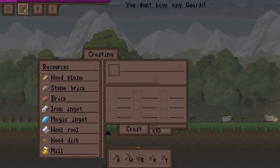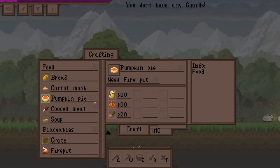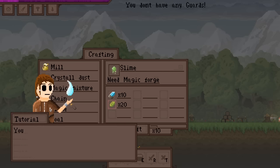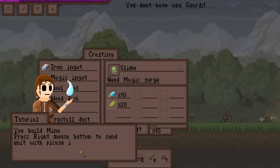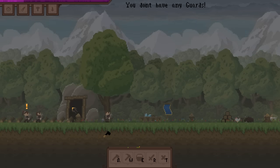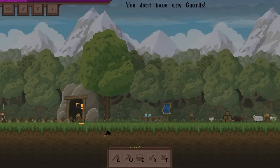Can I make an iron ingot? No — we need a ton of stuff for that. You build a mine, press right mouse button to send unit with pickaxe inside, press middle mouse button to make unit exit the mine. Gotcha. So I think she'll go inside the mine and just mine.